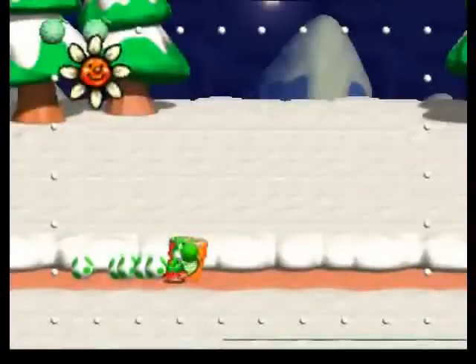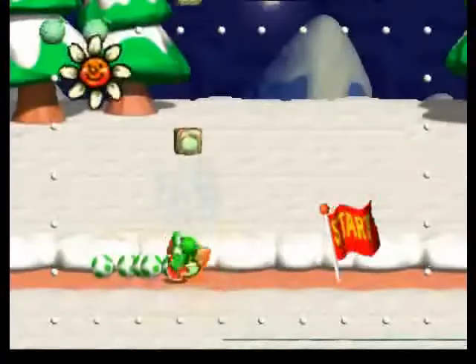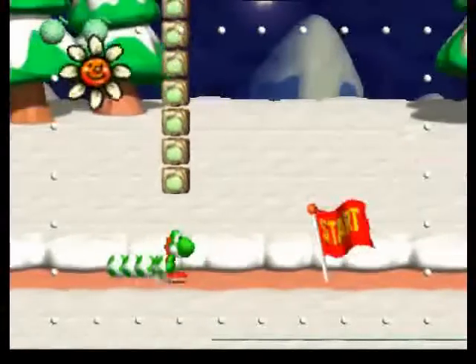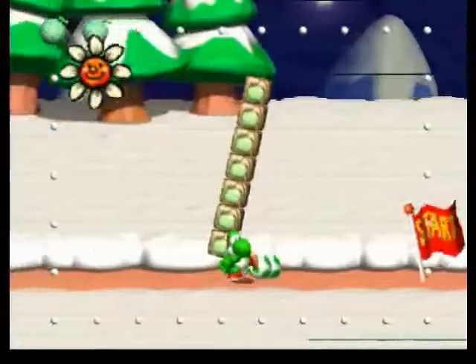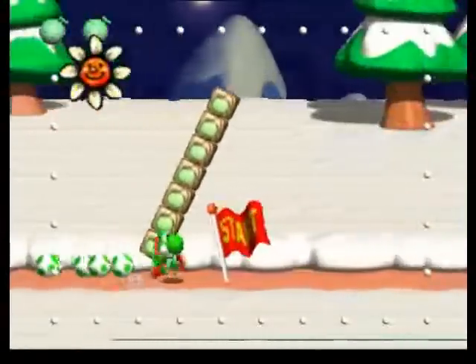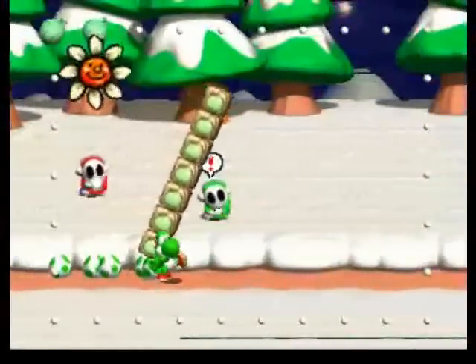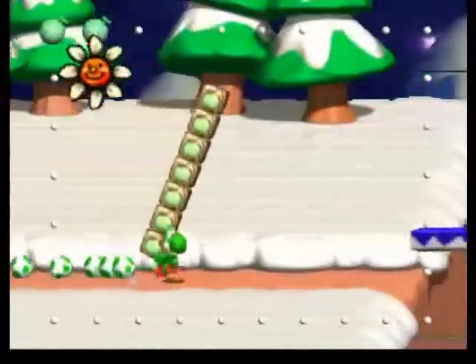Be careful not to go too far forward because there's Shy Guys with snowballs throwing over there. If they see you, they'll start trying to throw snowballs at you. But if they do, they'll probably still miss — they're not very accurate. The trick to this one is: with Shy Guys with snowballs, if you're moving forward all the time, they shouldn't be a problem.